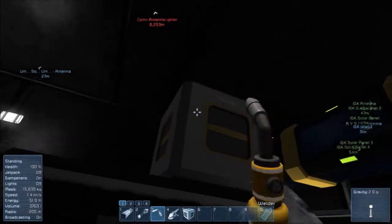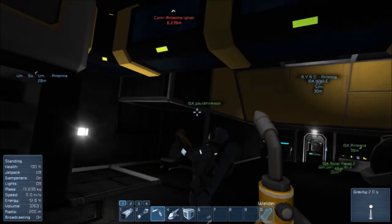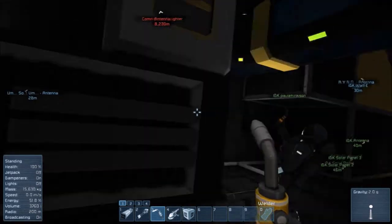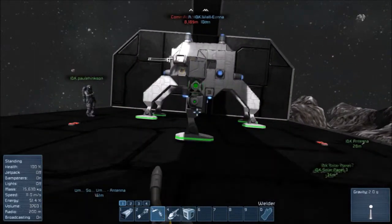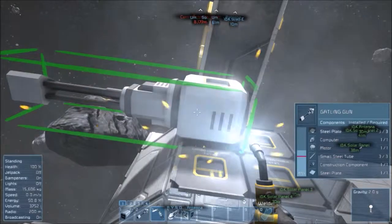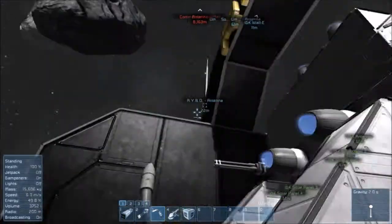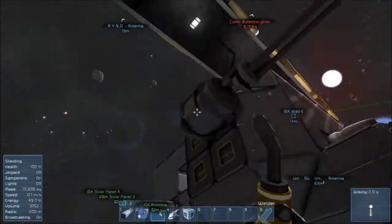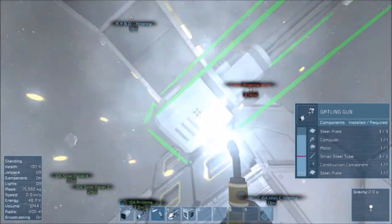I'm putting in a conveyor block so it's still connected. We have Gatling guns now. Do we have ammo for them? No, we do not, but I can make ammo as long as we have magnesium.